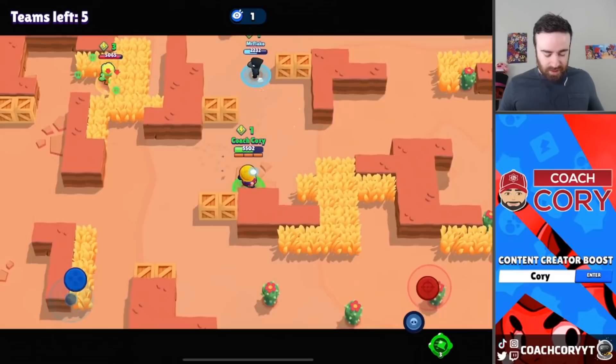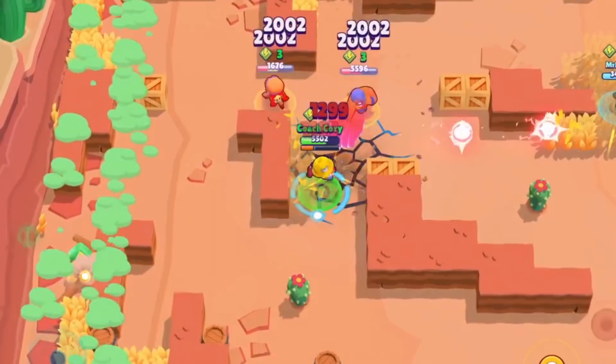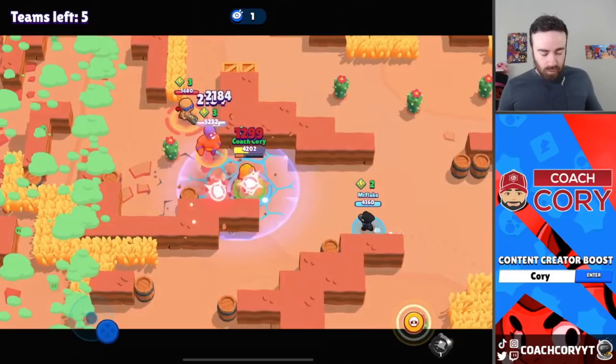There's another team there so I don't even want to fight the team in front of us, because then we'll be low health and the other team will come in and finish us off. Going forward against Jesse I don't mind — I have my gadget still so I can get some free damage. It would be nice if my teammates stayed near me. Could have probably finished the team off but I'll take the power cube. Crow finally came over — good.